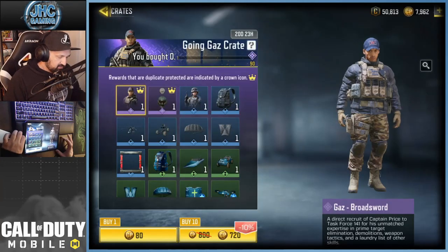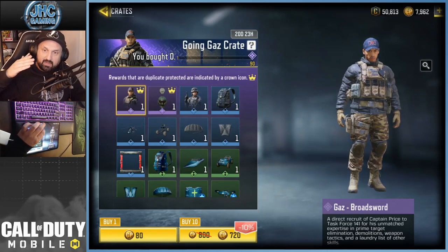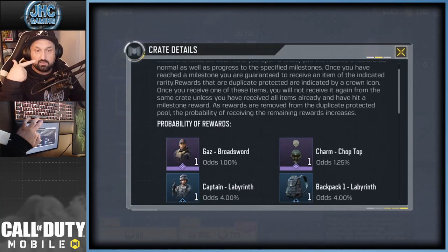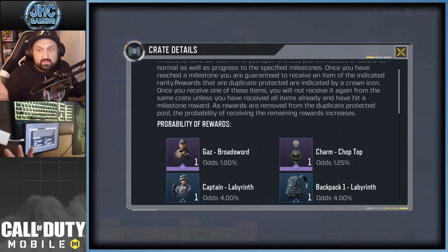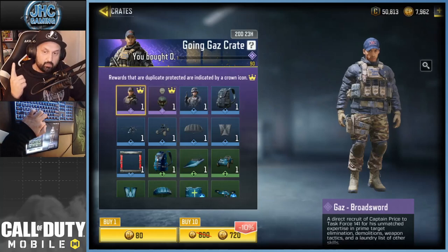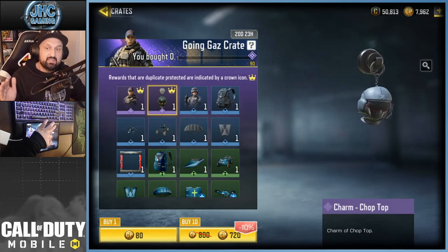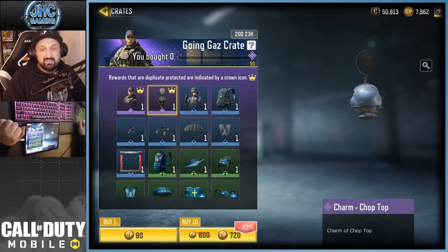Now for the crates — look at the odds. There's only one guaranteed epic at 90 crates. The odds for the epics are 1.25%, so the gas soldier — usually the only thing you really want — you'd have to open 100 crates to get on average. So when you hit 90 crates you get one guaranteed epic, and since the charm has a higher chance, a lot of players are going to open 90 crates and just get the charm.